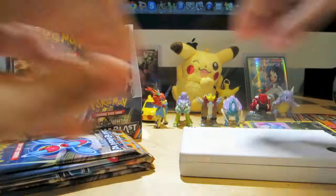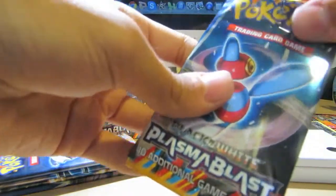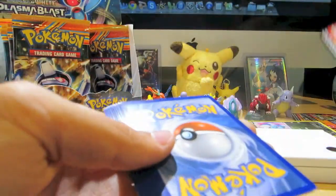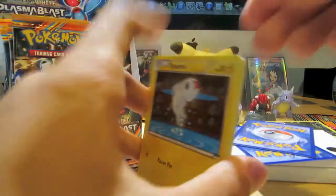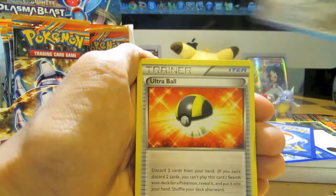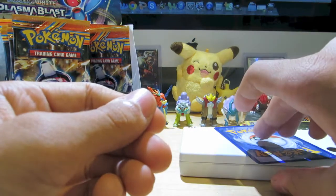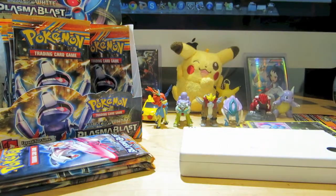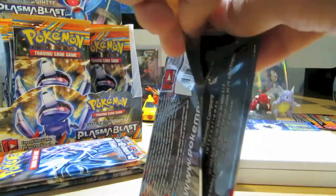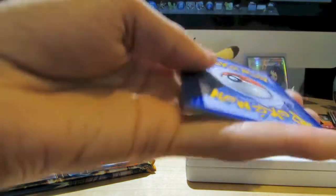Let's move on to a Porygon Z pack. How are you guys enjoying this so far? I really like entertaining you guys and hope you're enjoying these openings as much as I am. Tynamo, Remoraid, Sawk, Kick of Wretchedness, Surskit, Aeron, Ursaring, Ultra Ball, Tropius. My Reverse — Plasma Energy Reverse, nice! And my Rare is Skevelier — bummer, that's another duplicate Rare. But I've already gotten most of the non-Holo Rares from this set.